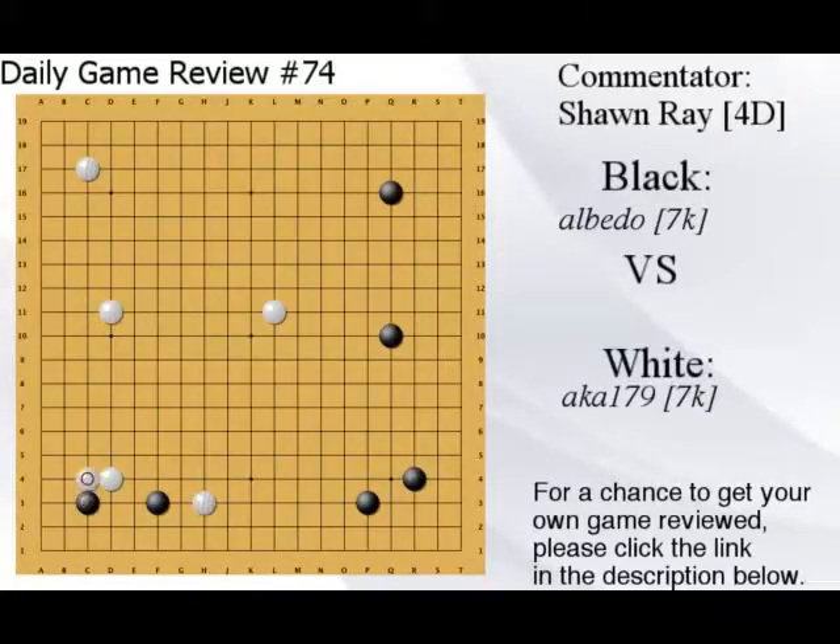There's no reason to play it. Black plays here once — that extension is fine. This is the wrong cut because you have really bad liberties and it's very easy to invade here. What about just fixing here, or just a nobi, because you have invasion opportunities here later since white has such bad liberties. It becomes very easy to invade or reduce this area later.